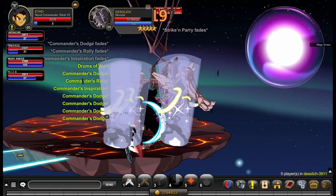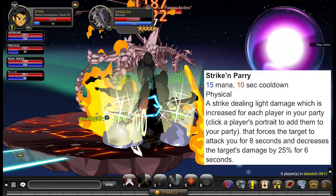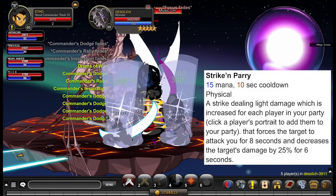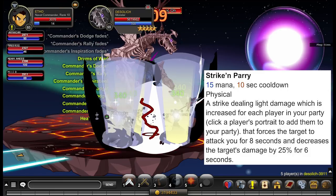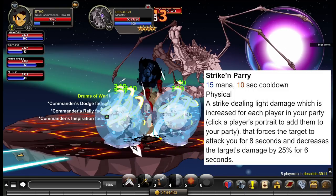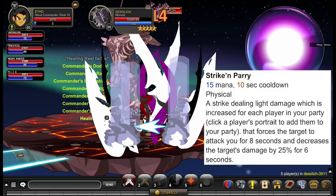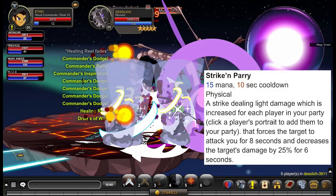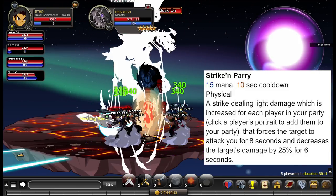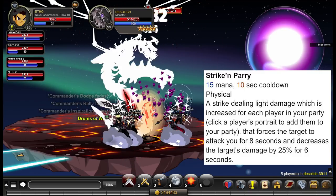Your abilities: ability number one is just your standard auto attack. Ability two is called Strike and Parry — it consumes 15 mana and has a 10 second cooldown. It deals light damage increased for each member in your party, forces the target to attack you for 8 seconds, and decreases the target's damage by 25% for 6 seconds. In theory this ability acts as a tanking ability. With your haste buff this is a loopable ability — there's also another ability in this class which increases your haste by 15%.